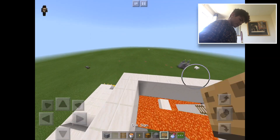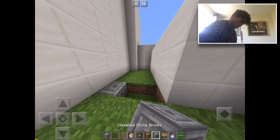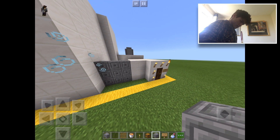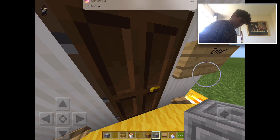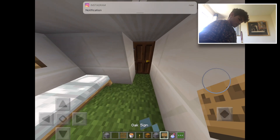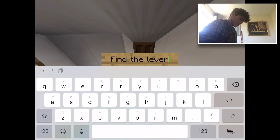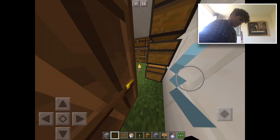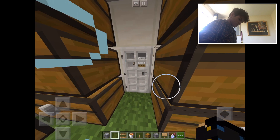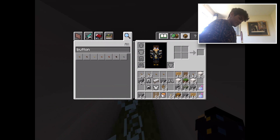We need to put some signs up to see what to do. Alright, so: enter — ooh — find the lever, find the lever. Open the door. Great, I'm just wasting more time.